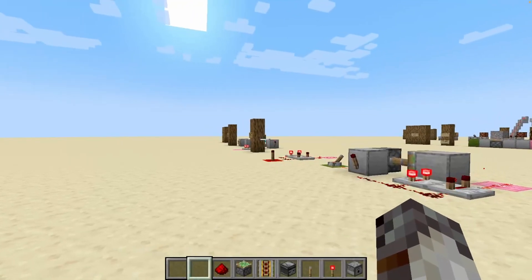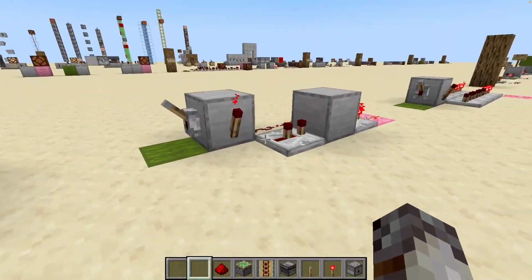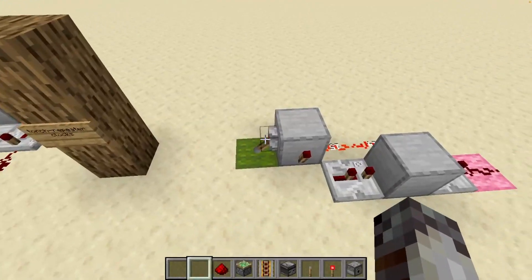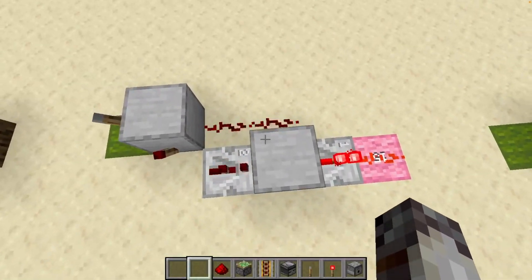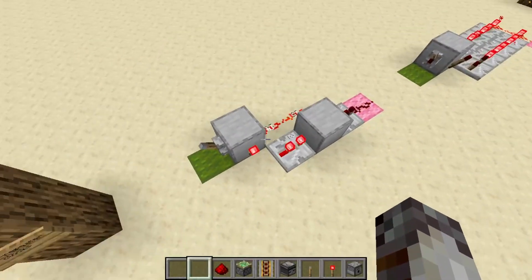Our designs up to this point have included mainly a torch or mainly repeaters. But these next couple of designs utilize both the torch and the repeater at the same time. For example, in this simple design we have a torch which, when powered, turns the system off. But when depowered, this torch sends a signal through this repeater, through the block, that goes to our output. It also turns left and goes back to depower our torch, allowing a very easy and simple way to loop the signal around.